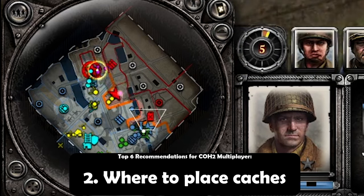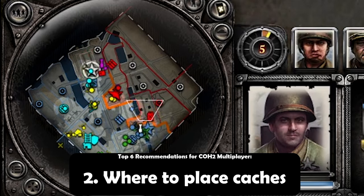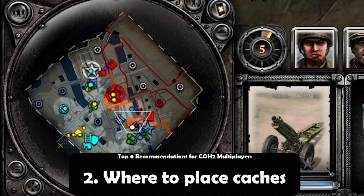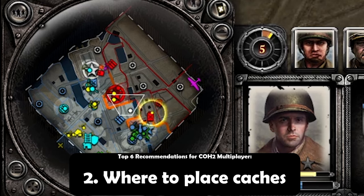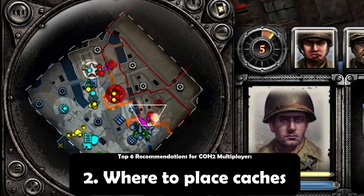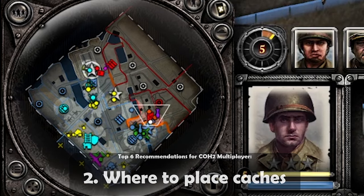And then as the game develops, place them further to your side or the side that is weakest. This will ensure that they are not destroyed, because they are an investment. The longer that they are on the field, the more you're getting a return on your investment. So very simply, place your caches on the most defensible side, and then as the game develops, place them all across the battlefield.